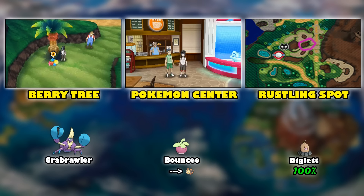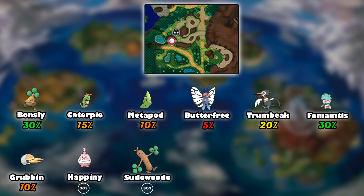We have the Berry Tree where you can get Crabrawler, because he just loves chilling at every single Berry Tree on every route almost. In the Pokemon Center, if you trade your Lillipup you can get a Bouncy, which is nice because that's something different and you already encountered Lillipup on this route or previously on another route. And of course we can finally get a Diglett — there is a rustling spot marked with a little purple circle on the top, and you have a 100% chance of encountering a Diglett on all those rustling spots. So I think the most significant Pokemon on this route to encounter are Diglett, Bouncy, and the lovely Fomantis.